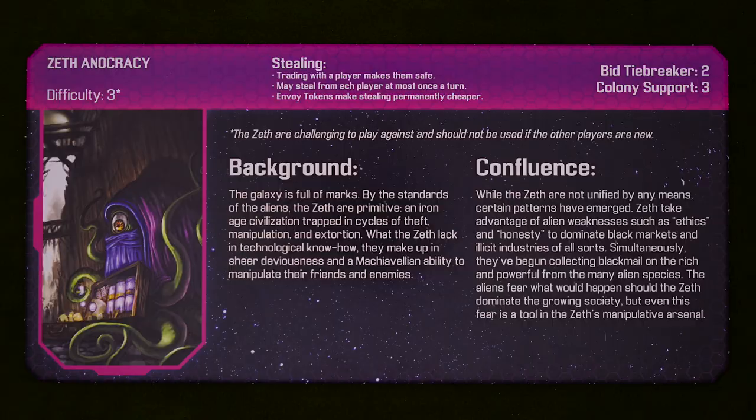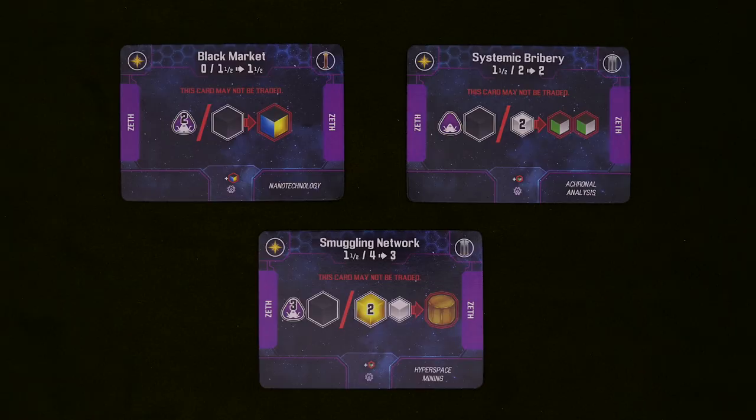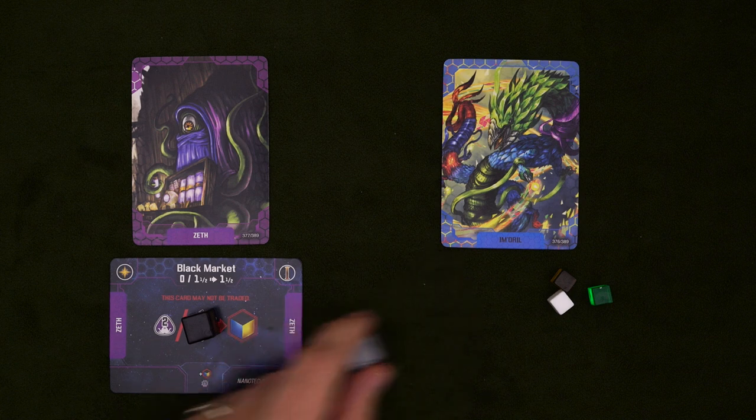And lastly, we have the Zeth. These tentacled hucksters are a little complex mechanically, but more importantly, they can be pretty difficult to play against, so they aren't recommended when playing with anyone who's brand new. The Zeth are unique because of their ability to steal from other players. These red arrow converters run during the Zeth steal phase, which occurs at the end of the confluence if you're playing with a Zeth. Let's take this black market card for example — you'll have a choice of how you pay the input, but let's say we pay one black cube. After doing that, you can steal one large cube from any player, but remember, you can't steal Unity wild cubes.